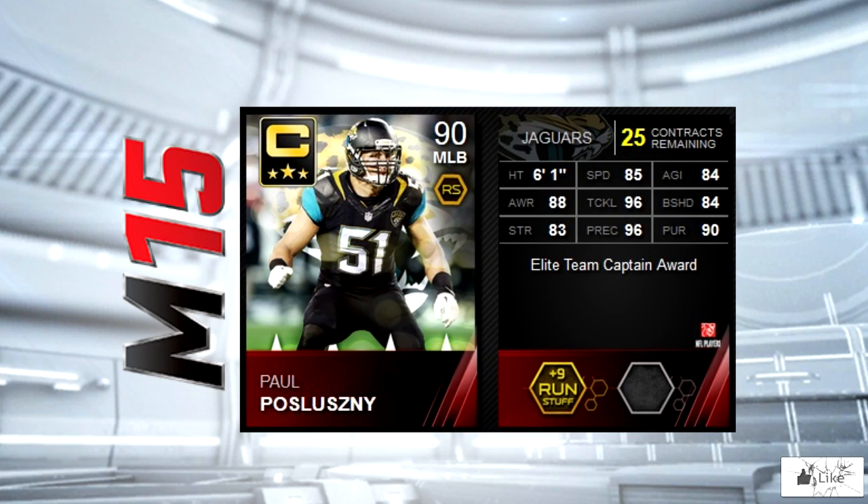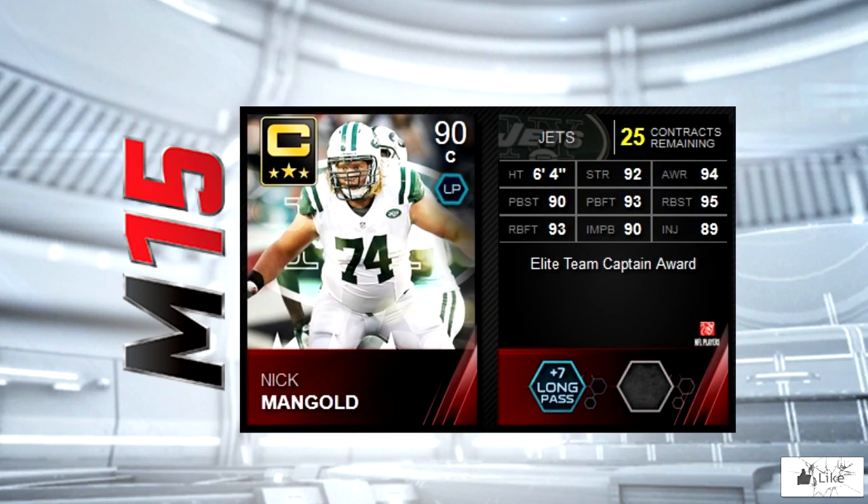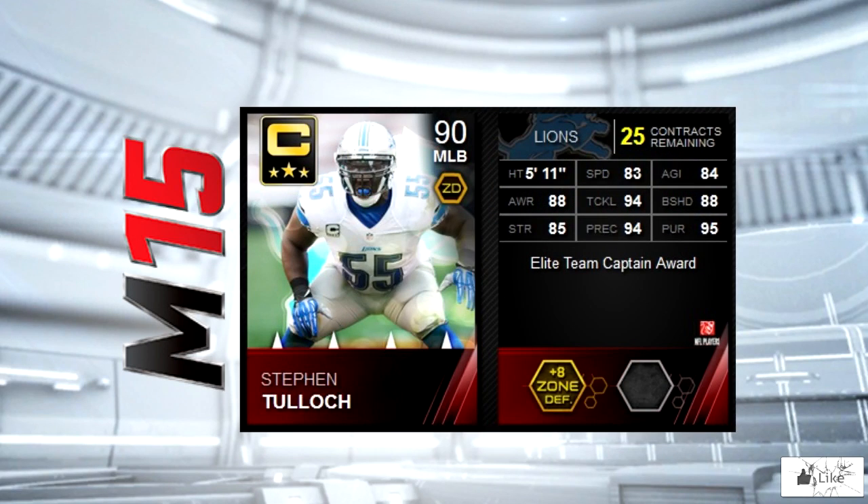The team captain for the Jacksonville Jaguars is middle linebacker Paul Posluszny. He's got 96 tackling and 96 play recognition. Check out Nick Mangold as the New York Jets team captain — this entire item is pretty much just a beast. Highlighting the 94 awareness and 95 run block strength.